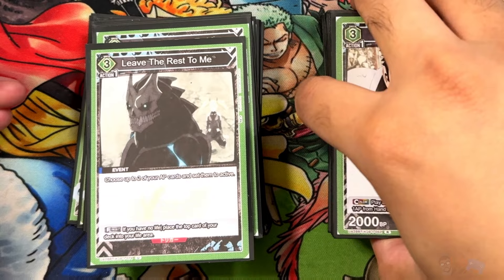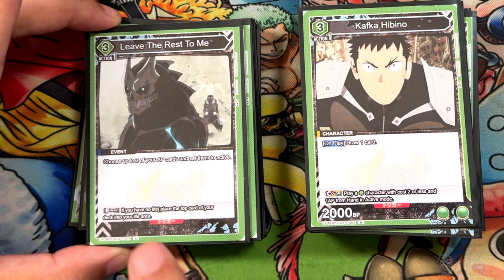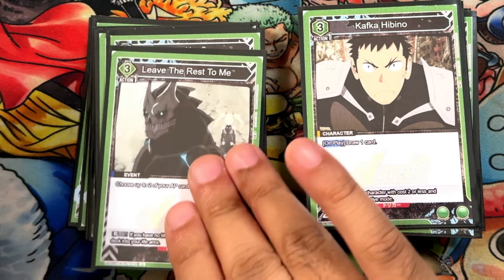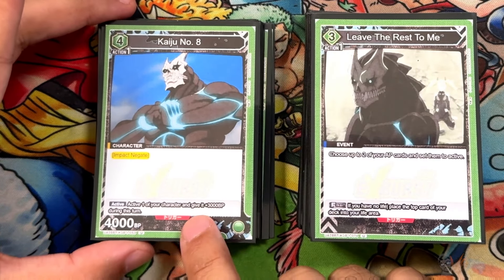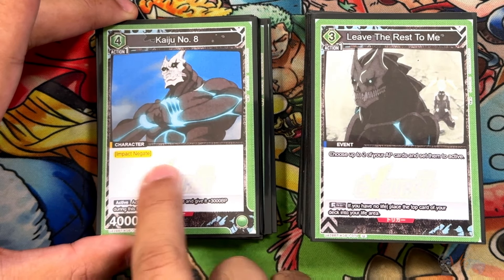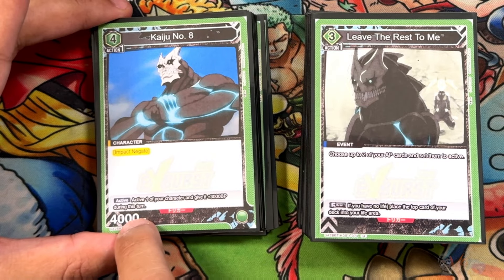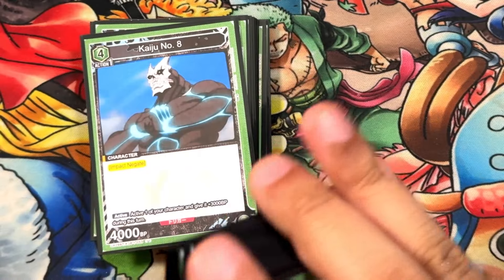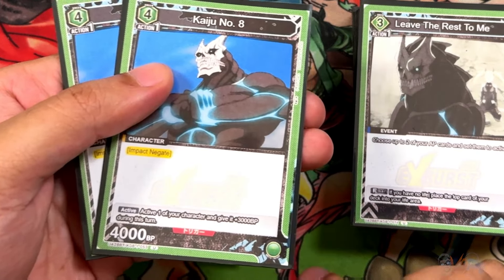Your four finals of the deck is 'Leave the Rest to Me' — a three-cost, two-AP-up final. If you have no life you place one back. Pretty simple. Next we have the first Kaiju Number 8 — a four-cost, and I'm running only two of these. Four-cost Kaiju Number 8 with impact negate. You're usually not going to use it for the impact negate — you want it as a strong body on the board and a target for your Mysterious Larva. The active ability is also very powerful: active plus 3000.